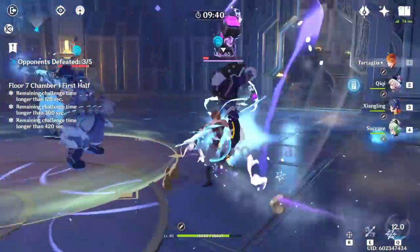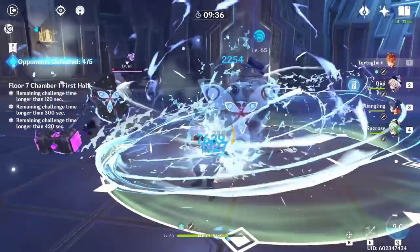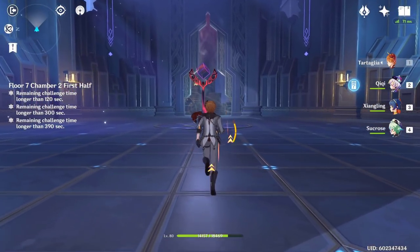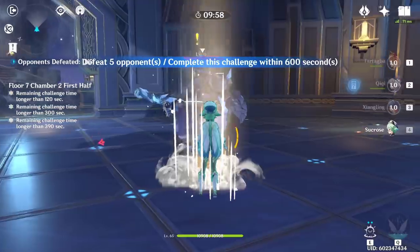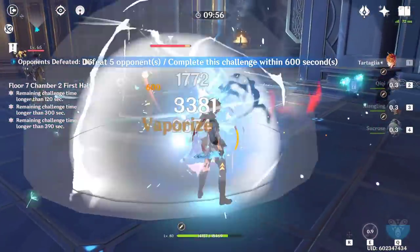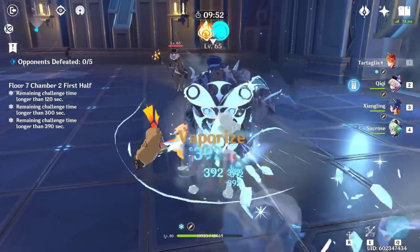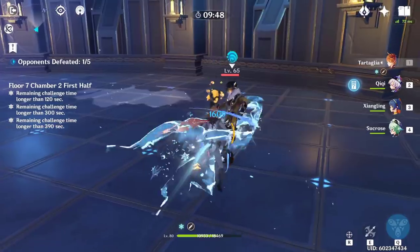One thing to note before the actual build: my Childe is at Constellation 2, so I have a little bit of energy recharge and cooldown reduction, but you do not need any constellations to make him absolutely insane. However, if you manage to get Constellation 6, ult spamming is your number one priority as it completely resets the melee stance change cooldown, so your build might rotate more towards energy recharge and some weapons may have more value in that case.